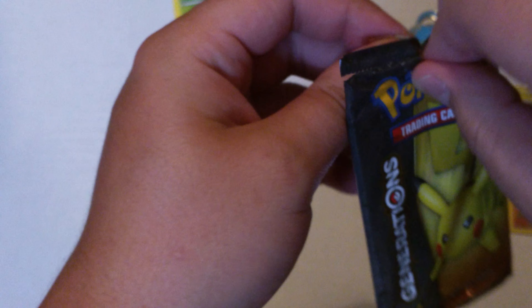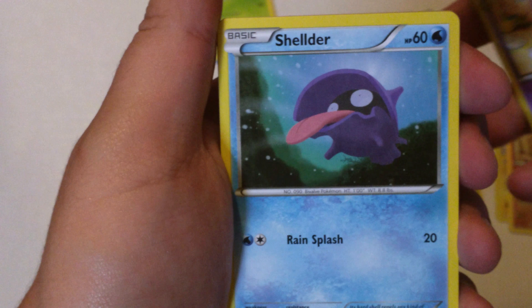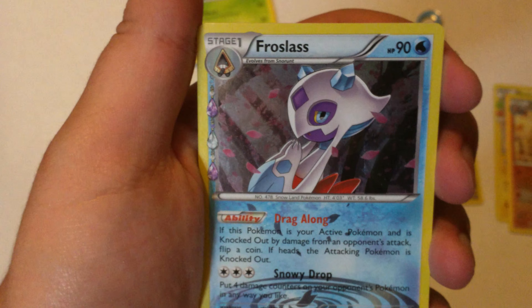Now opening up the Pikachu pack. We have Trainer Red card, Mr. Mime, Gulpin from the Radiant Collection, Shellder, Steel Energy, Slowpoke, Magmar, and for our reverse foil we have a Team Flare Grunt. We also got a Holo Froslass from the Radiant Collection and a Dodrio.